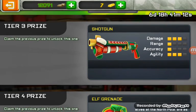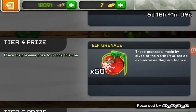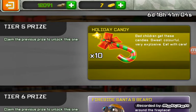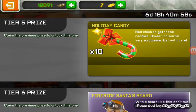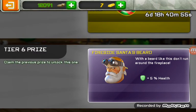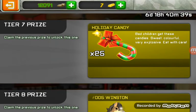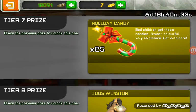Then we have tier three — a new skin for the new shotgun. Then tier four — more elf grenades. Tier five — we have holiday candy, explosive candy, perhaps for me. Then tier six — we have the fireside Santa's beard. For tier seven — we have holiday candy, 25 holiday candies.